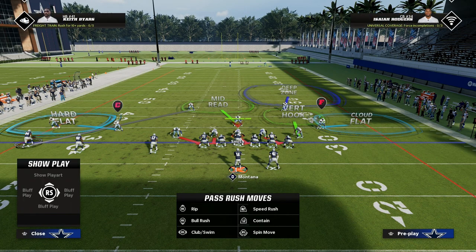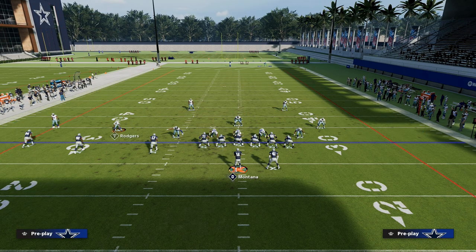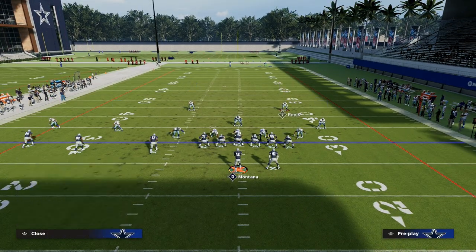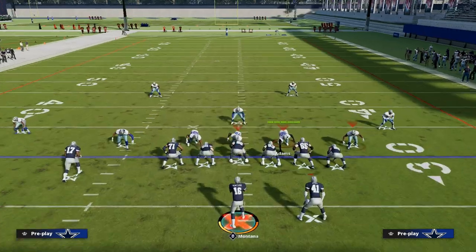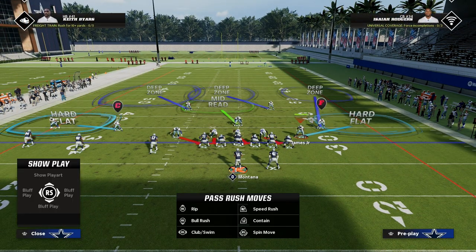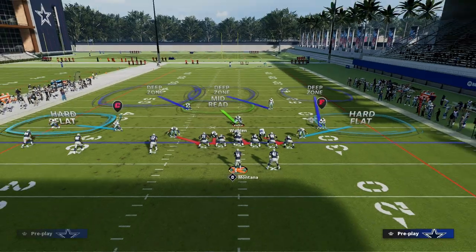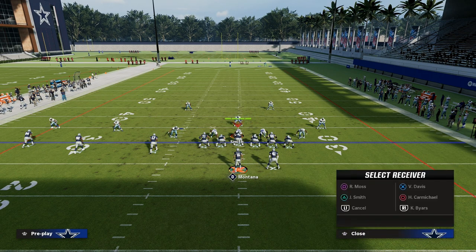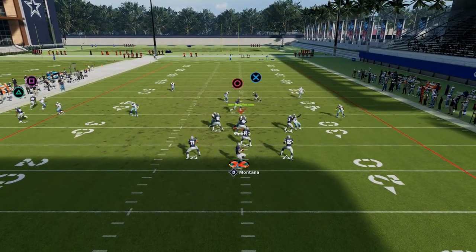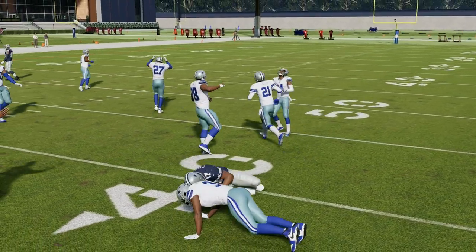Let's say they double flat the left side. The coverage might have both flat players on the left, with the middle field rolled — a pretty common adjustment. But here's the beauty from Trips Tied In: the flat route spaces the flats out, pulls them wide, and allows you to throw these interior routes — the slant route and the post route — over the middle of the field.